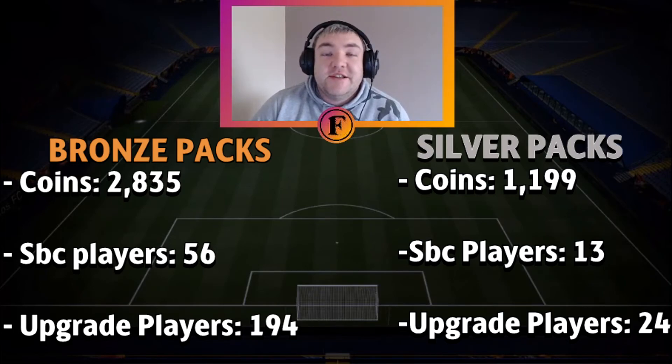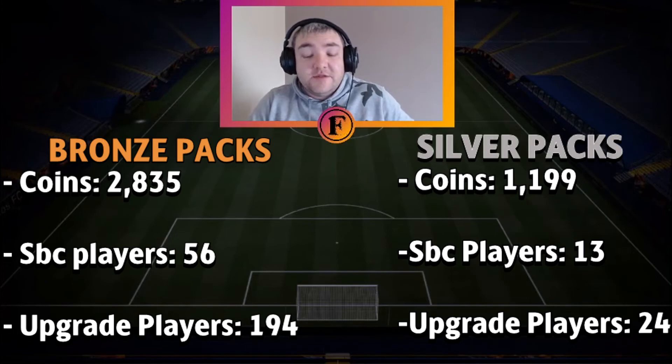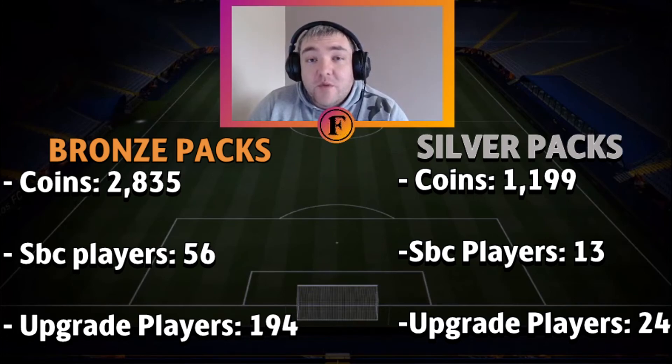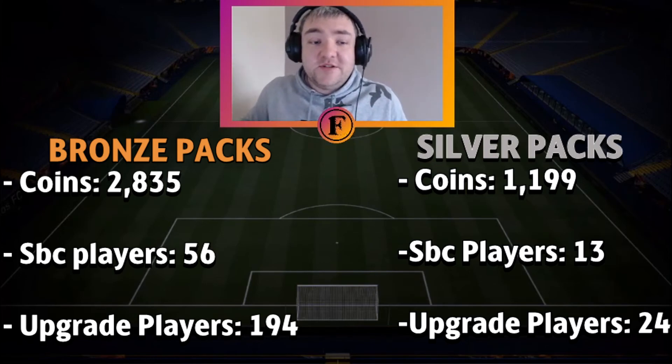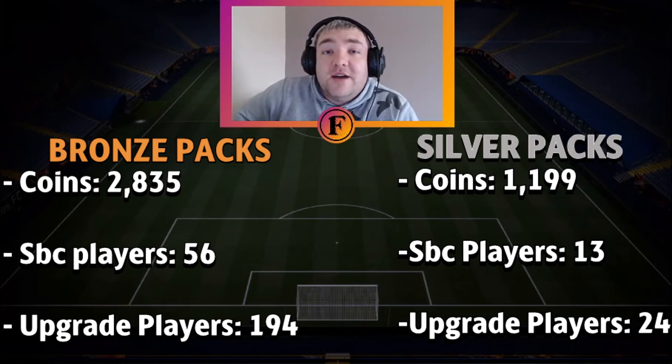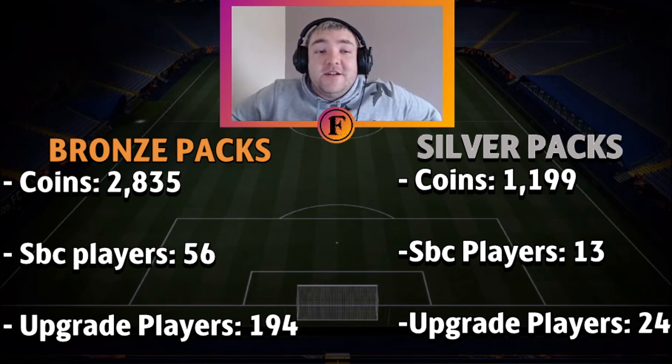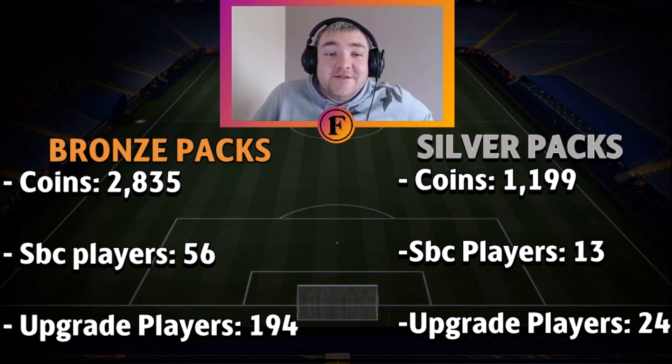Back on the comparison screen. On the left we have the bronze pack results; on the right the silver pack results. We did 10 silver packs equaling the same 25,000 coins as the bronze packs. From silvers we only got 1,199 coins back from quick sells, 13 SBC player cards — less than the bronzes — and 24 non-league SBC cards, again much less. So although bronze packs take a lot longer to open, it is still worth it in the long term even without fitness and healing cards. Bronze packs beat silver packs. Hopefully you enjoyed this so you didn't have to spend the coins finding out yourself. Don't do silver packs — they're just not worth it. See you later, and don't forget to like and subscribe.